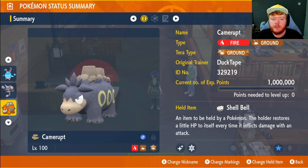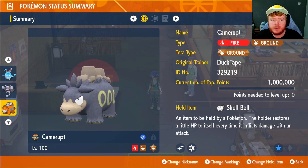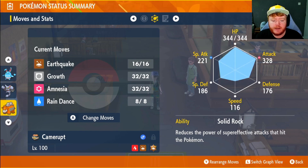Next up is Camrupt, which is a Fire and Ground type so it can't get burnt until it Terastallizes. Solar Beam is neutral against it, not super effective. We're going with a Ground type Tera, the held item Shell Bell, EVs in HP and Attack, Adamant Nature, max IVs in everything except Special Attack. The ability is Solid Rock — when we Terastallize, if it does have Solar Beam this will reduce its power.